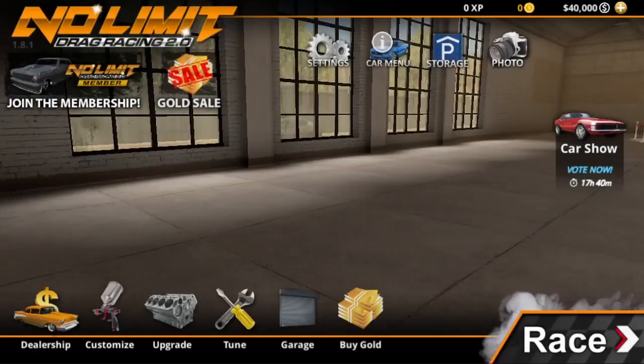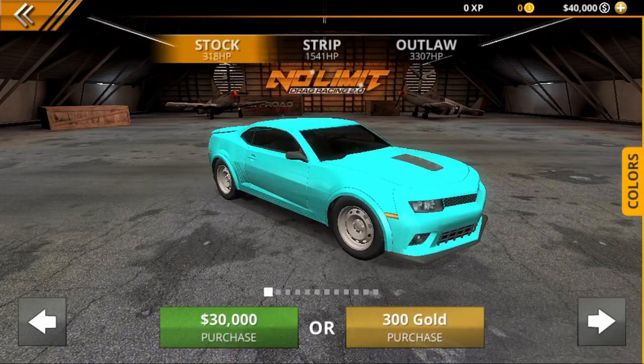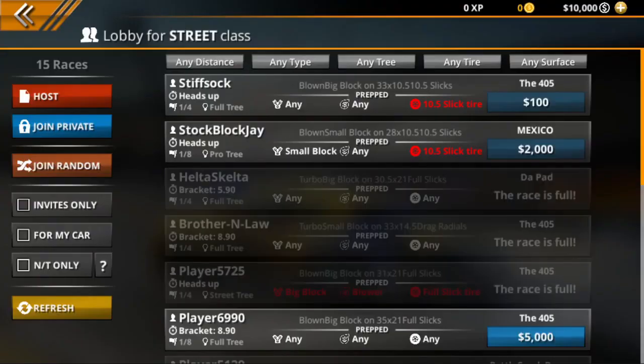You guys will get on your other device and buy a car. I'll go ahead and buy this one, and we'll click race, multiplayer, and then we'll put in the code and join private.